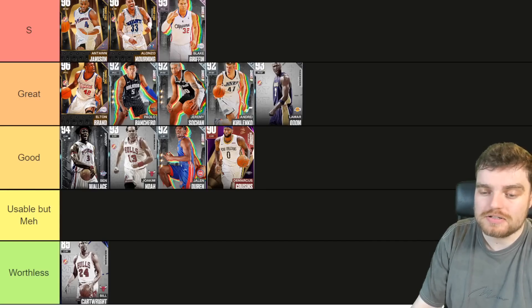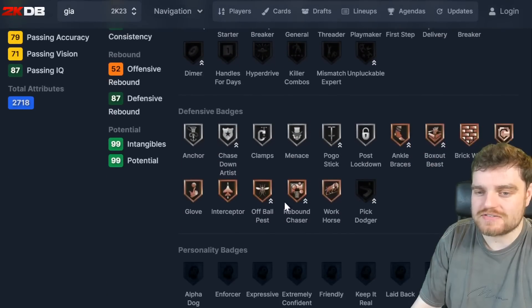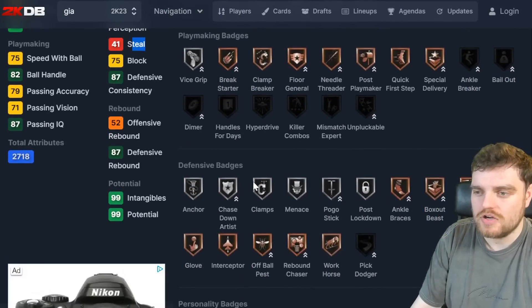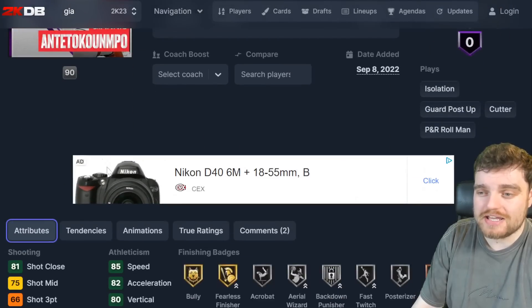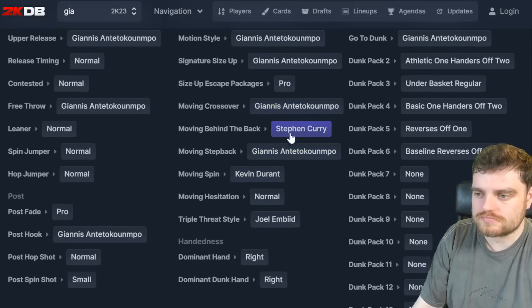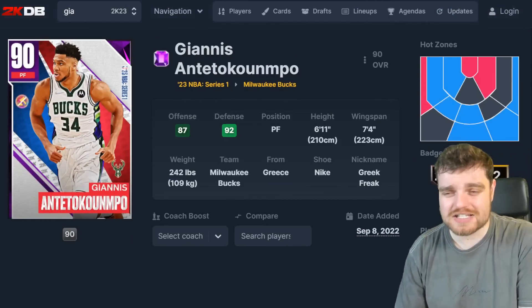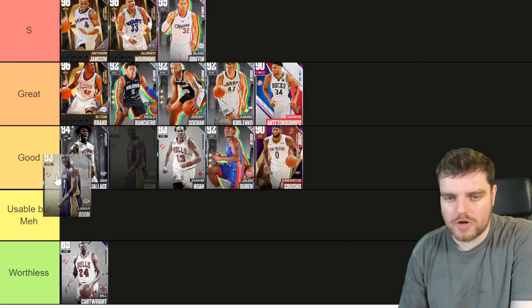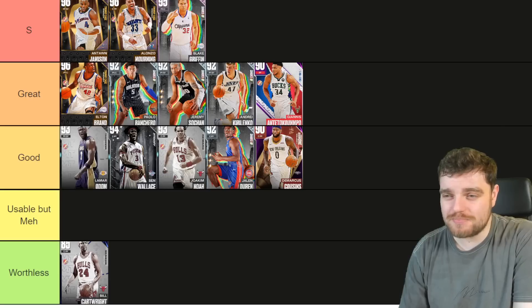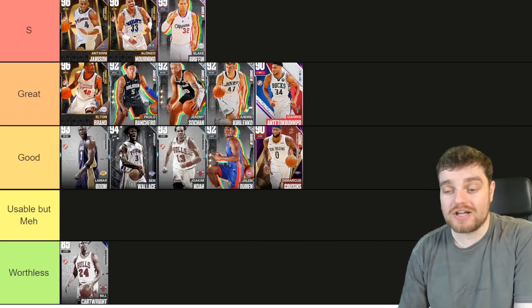Giannis Antetokounmpo is defensively immaculate — perfect defensive stats, great block ratings, and great defensive animations. His tier rating is 41 but it doesn't matter, he gets so many steals. He can hit an occasional wide open jumper, his dribbling is okay, and his behind the back is really good — probably Steph Curry's dribble package. I'm moving Giannis here and moving Odom down into good.